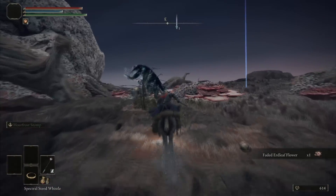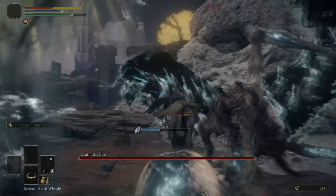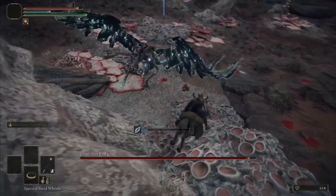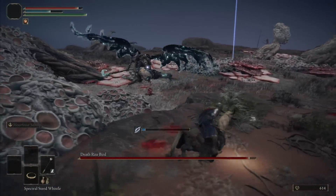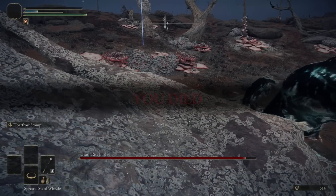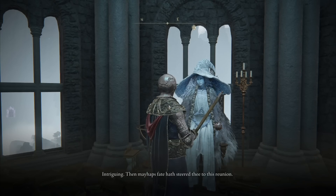Since I need more frostbite sources, I decided to try killing the Death Rite Bird — not the regular Deathbird — because it drops one of the best weapons, the Death's Poker. Using Hoarfrost Stomp against it is basically impossible, so I left it for now and traveled back to Liurnia to start Ranni's quest.